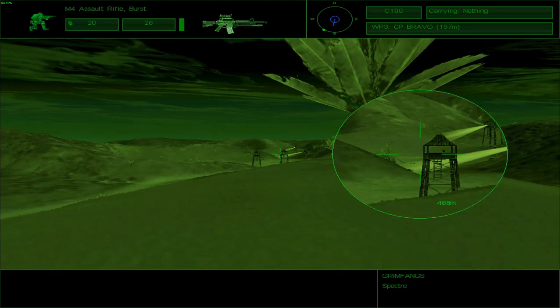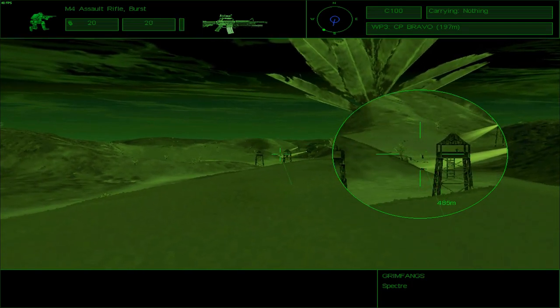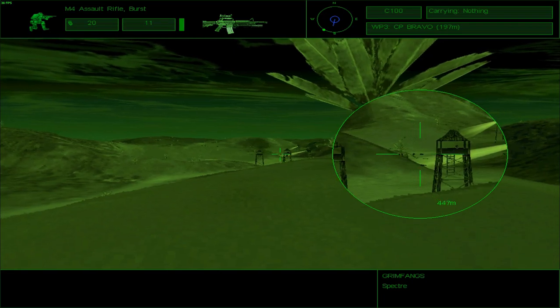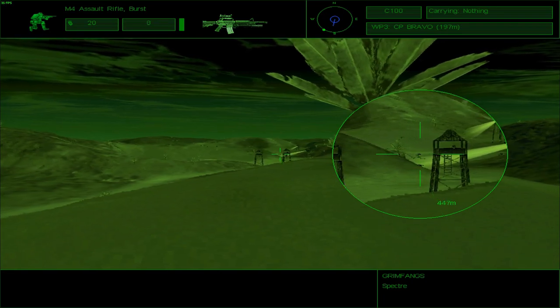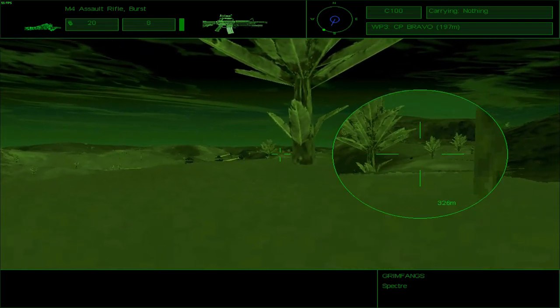I just heard the empty magazine clicks for the first time — the dry fire of the gun. There are no bullets in it, but still you pull on the trigger and the gun dry fires. It fires without any bullets, and it's pretty much the first time I heard that sound in this game.